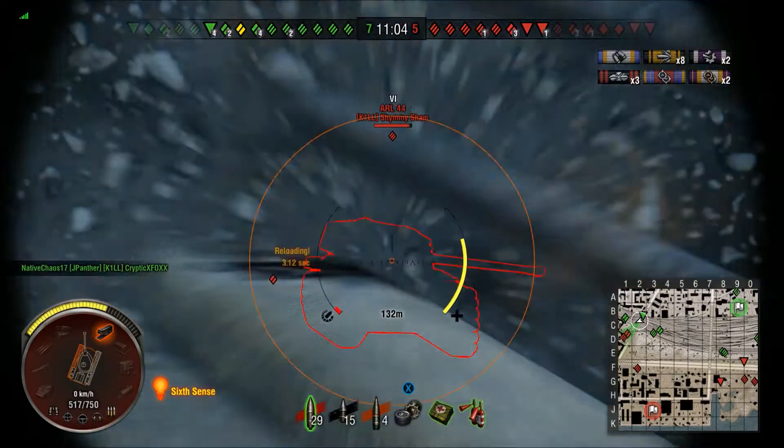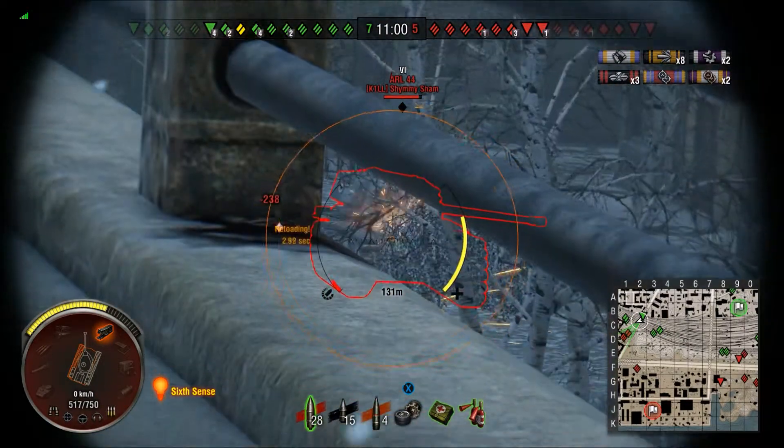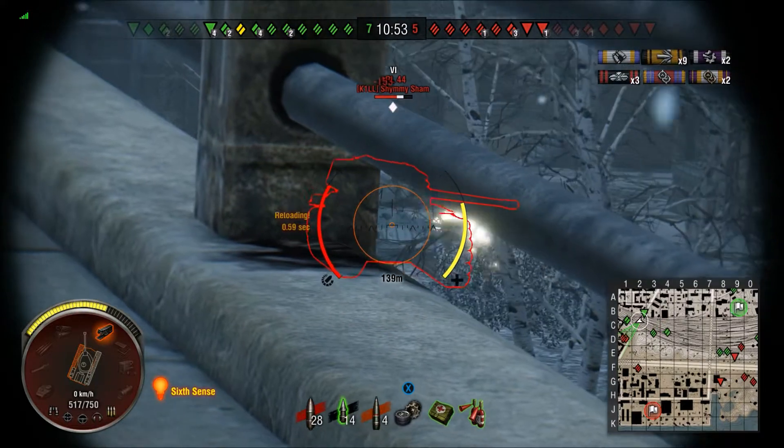Once again, it's a two-on-two fight down low here, so we're going to try and tilt those odds in our favor — being the third tank, providing some extra fire. But I'm bouncing off the front plate of this ARL, the tier 6 French heavy tank.